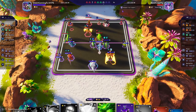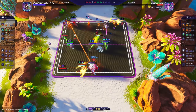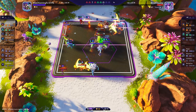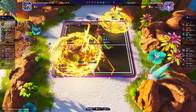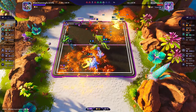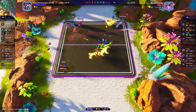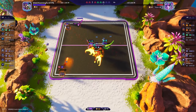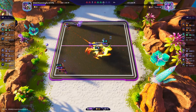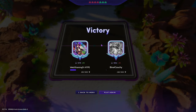Quite often they swap to targeting the Ramfire this late, which is fine — I think I still win. Generally when they switch like this it means my front line is a lot stronger and we usually win.